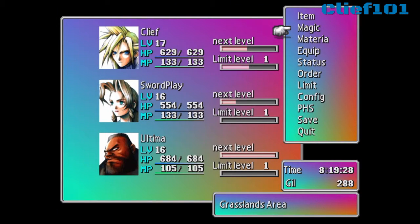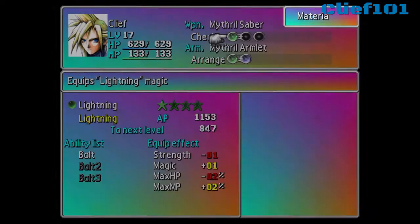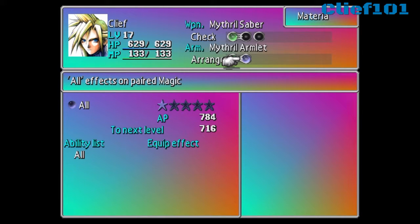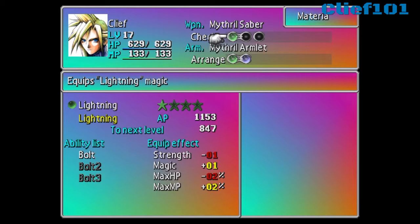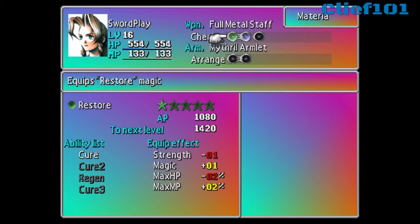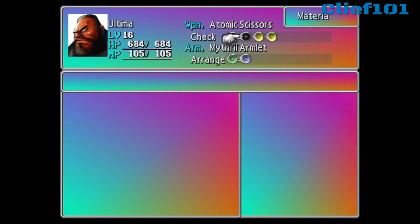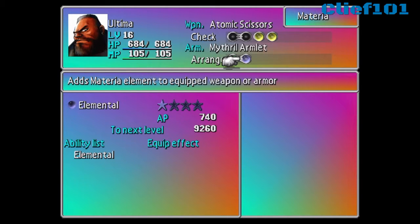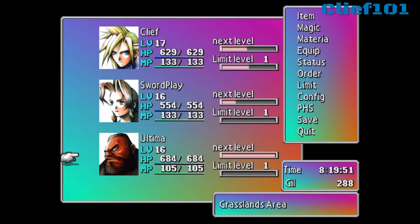What is up guys, Cliff 101 here, and today I am bringing you the how-to-get Beta at a low level, relatively easily. Keep in mind this is the setup that I'm showing you, so everything on your screen right now should be pretty much the setup that you are running before you go into battle against the Midgar Zolom.